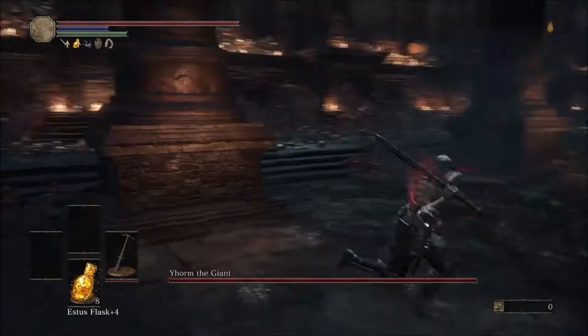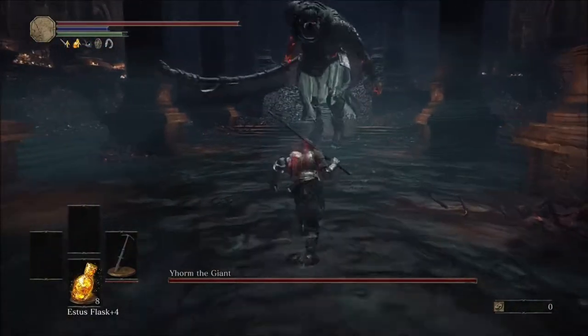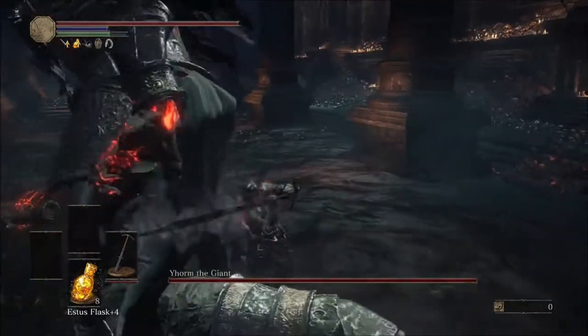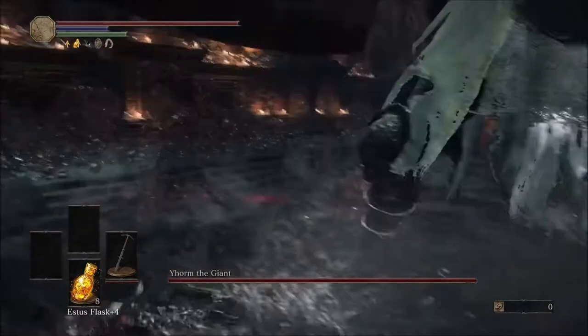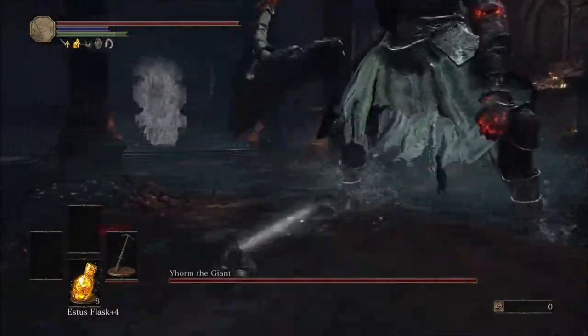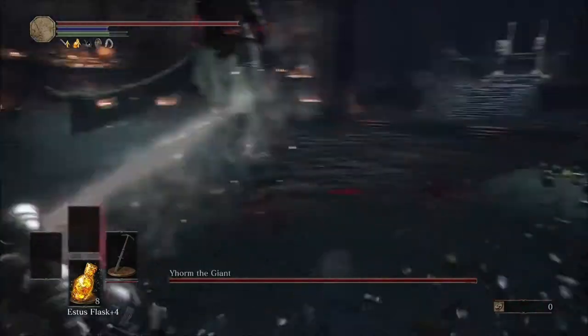This is kind of a unique weapon. What you do with this one is go under his legs and hold left trigger to charge the weapon. You can tell it's fully charged when it remains glowing, even after you let go of left trigger.